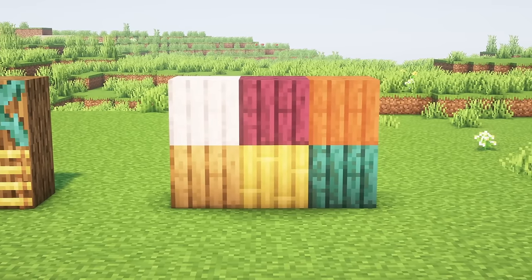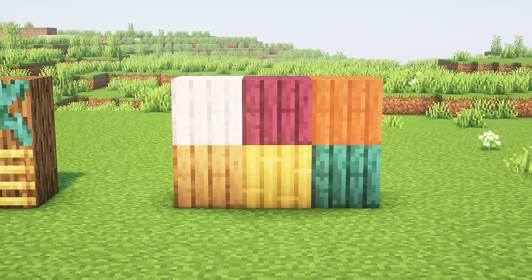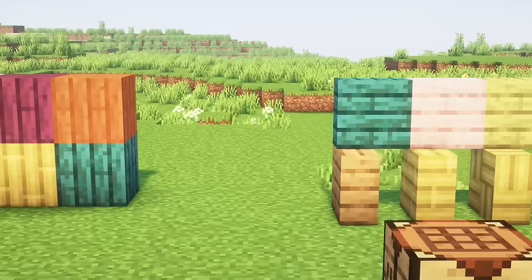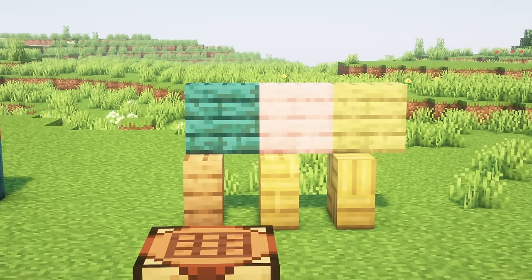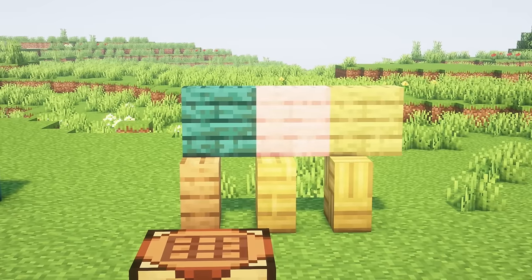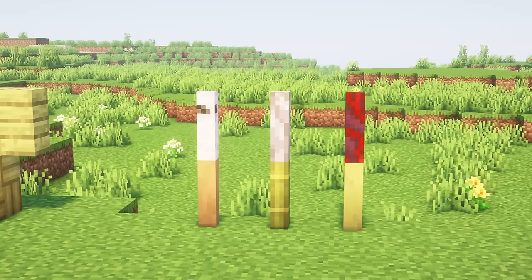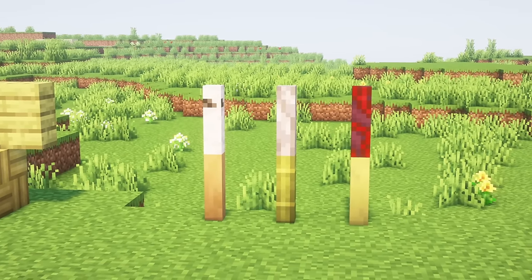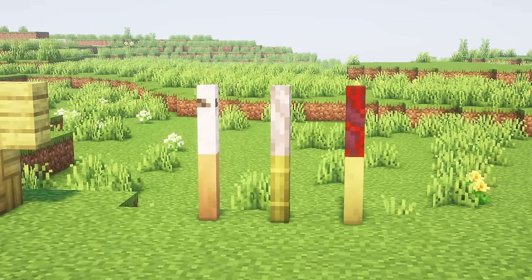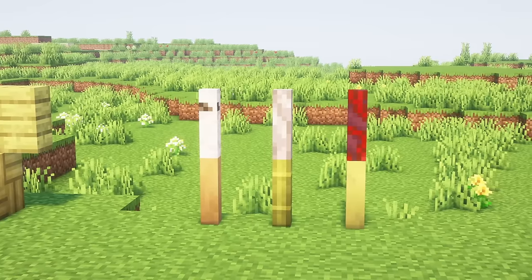Putting three wooden planks in a vertical line creates three vertical wooden planks; doing the same reverts it. Vertical slabs exist for every vanilla and Quark block that has a slab, and can be crafted by placing three of the respective slab in a column. Wooden posts can be crafted with logs or stripped logs — these are slim, log style blocks you can lay down vertically or horizontally. Chains and lanterns can also connect to them.